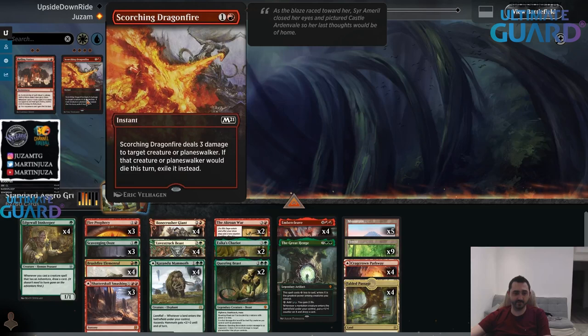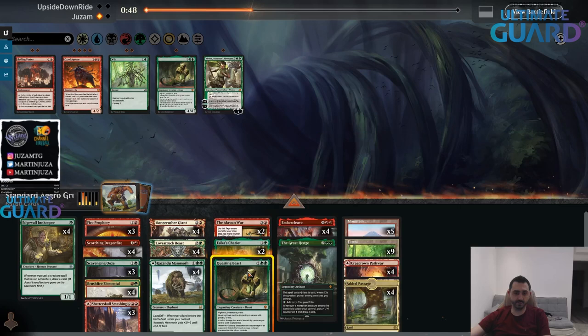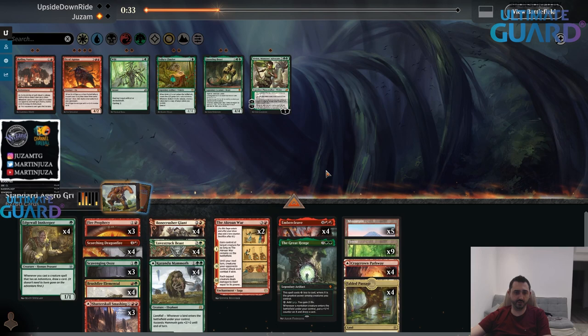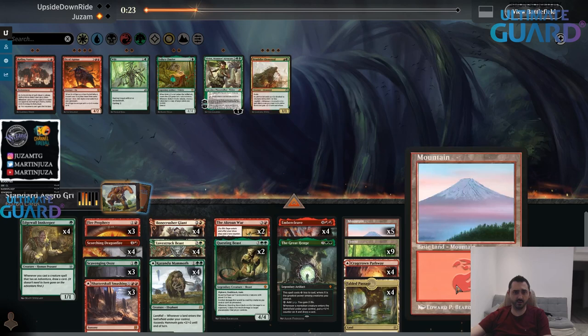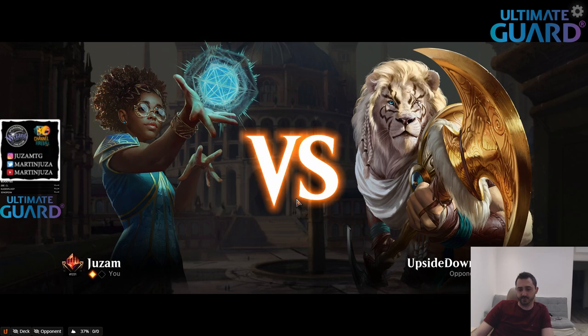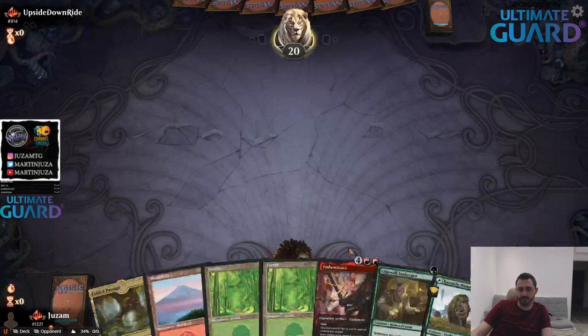I should have removal too. I think Questing Beast is bad here — they can have Akron War of their own. Chariot is kinda medium. I want to focus on Embercleave, play a game where we just race each other. I'll have the Questing Beast, they're good with Embercleave. And the reason why Embercleave failed was definitely not the player's fault — it's just the decisions made along the way that were not good.